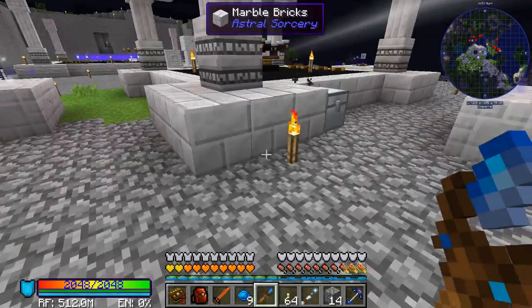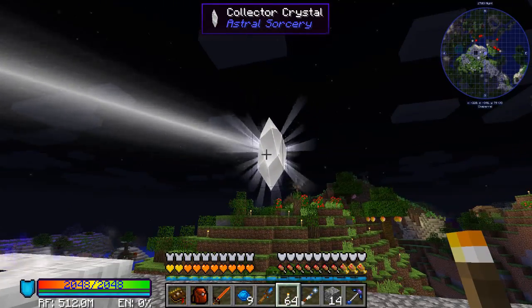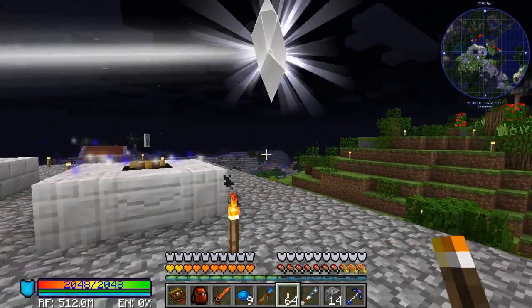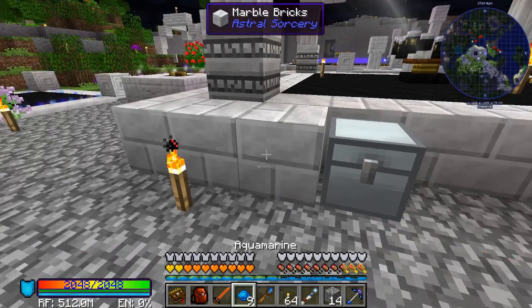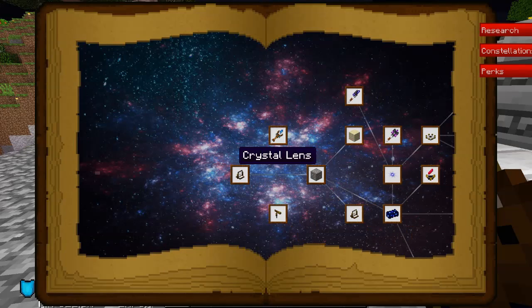Something else you can do with these Collector Crystals — some people build their original altar setup near one of the underground Collector Crystals from the starting altars if they can't find a good area of starlight. You can use the linking tool to link with them and get a little bit of extra starlight, but it still has a distance factor. There's a way to get around that: Crystal Lenses. These can be used to basically bend starlight and aim it at a different spot.